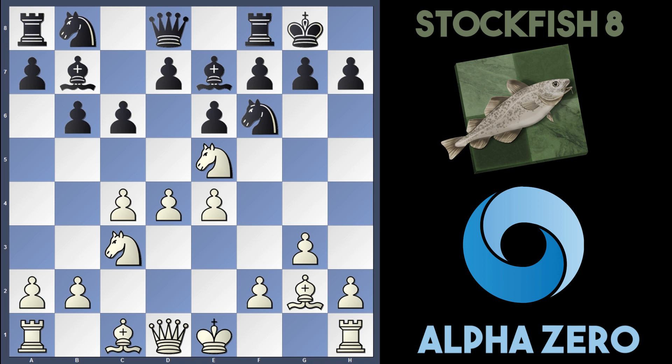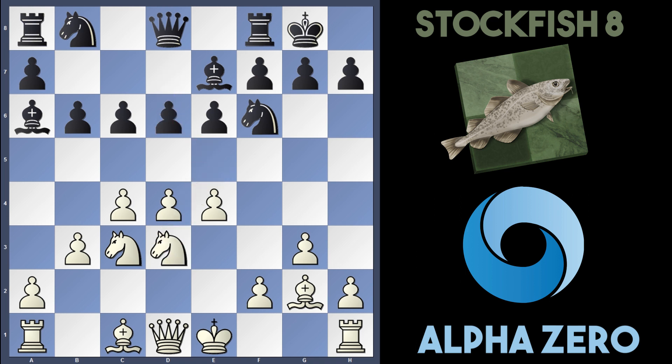After e4, Stockfish played Bb6 — a very unusual move because they've just developed it to b7 and now they're moving it again, wasting a lot of time. The idea for black is to play d6 and attack the knight protecting the c4 pawn. But AlphaZero does the standard thing of playing b3, supporting the pawn, and after d6 they just drop the knight back to d3. Then Stockfish plays d5 to grab some space in the centre.